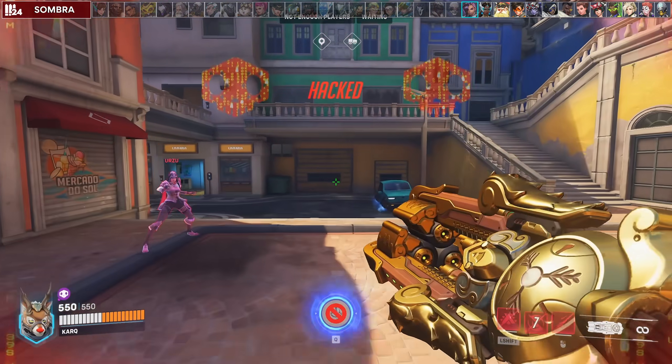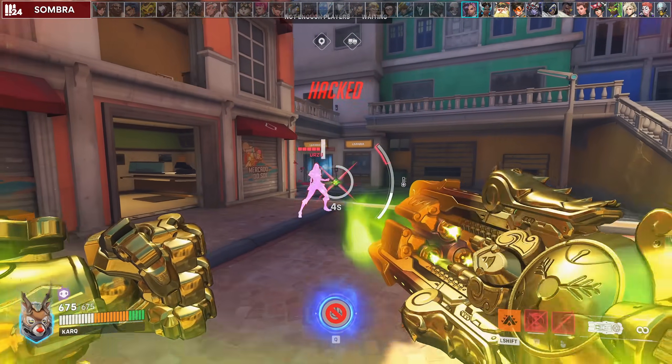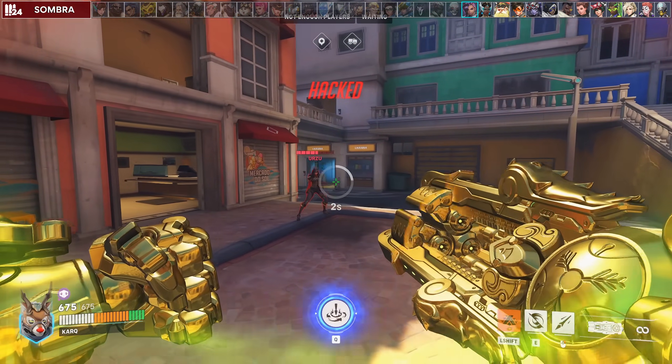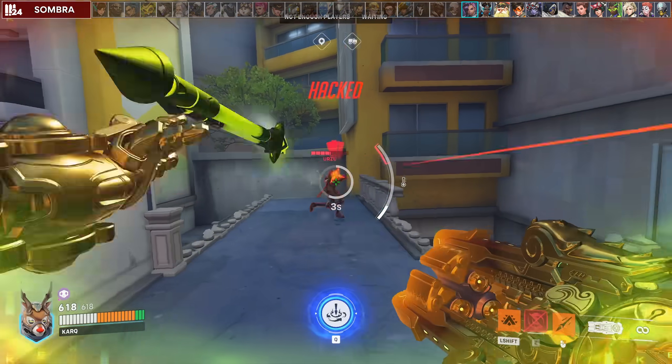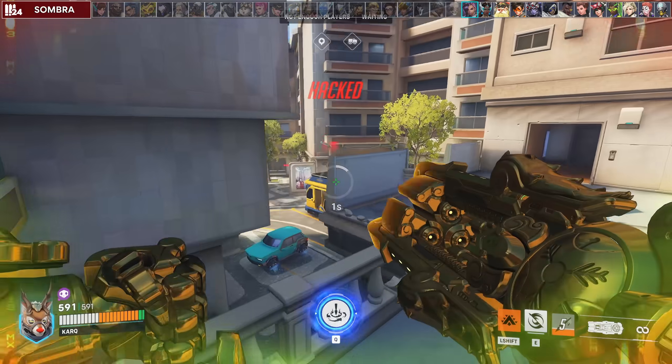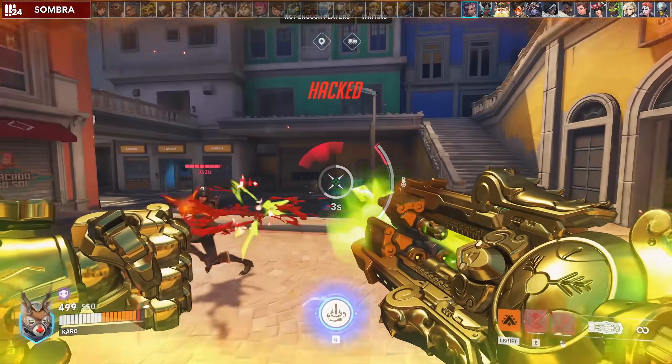Against Sombra, your Javelin Spin can be cancelled by hack. So you actually want to use fortify first in your cooldown cycle if you're getting hacked since it won't cancel it. Fortify is the key in this matchup — use this first, then spear her and pressure her to kick her out of the fight every time. The same concept applies when she's going for an EMP play.